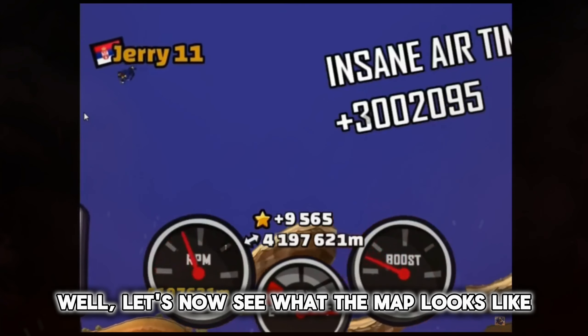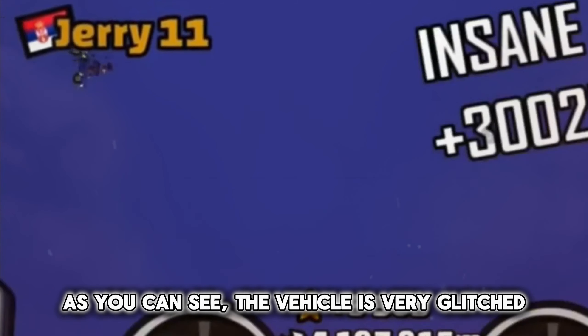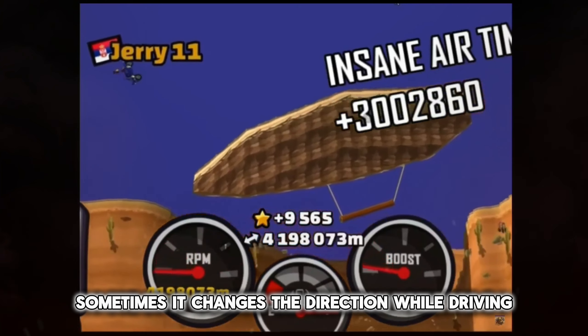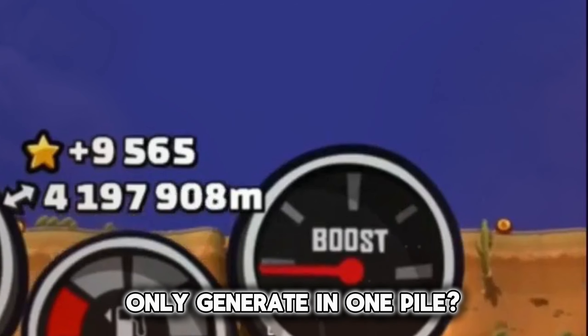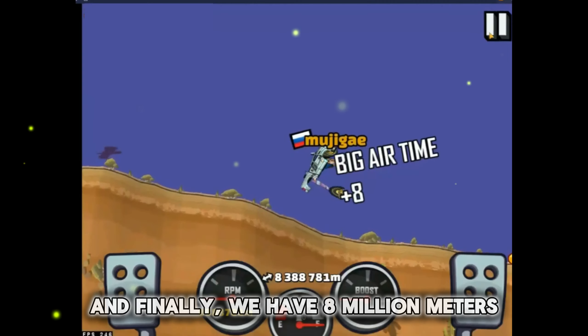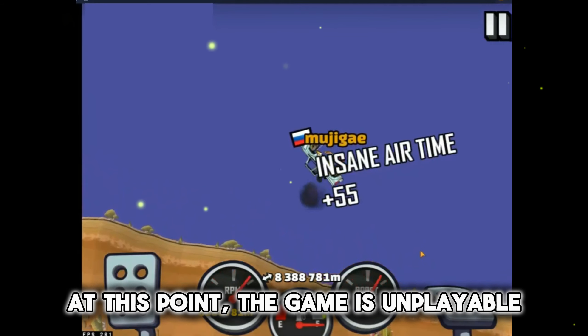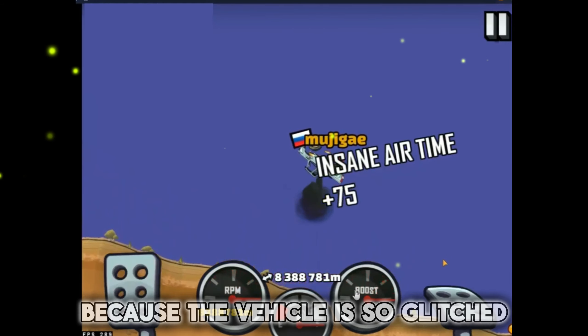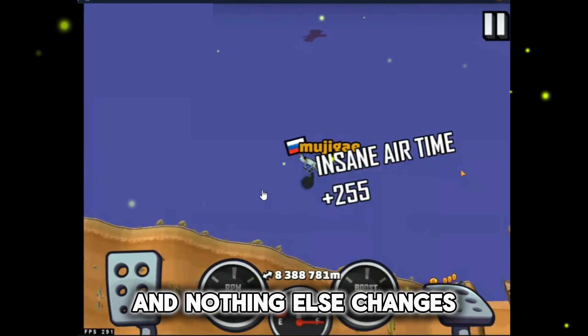Now let's see what the map looks like at 4 million meters. As you can see, the vehicle is very glitched — sometimes it changes direction while driving. Have you seen that coins only generate in one pile? Other than that, the map looks like it's only going up and up. And finally, at 8 million meters, the game is completely unplayable. You can't even fly with thrusters because the vehicle is so glitched. Coins are also distorted, and nothing else changes.